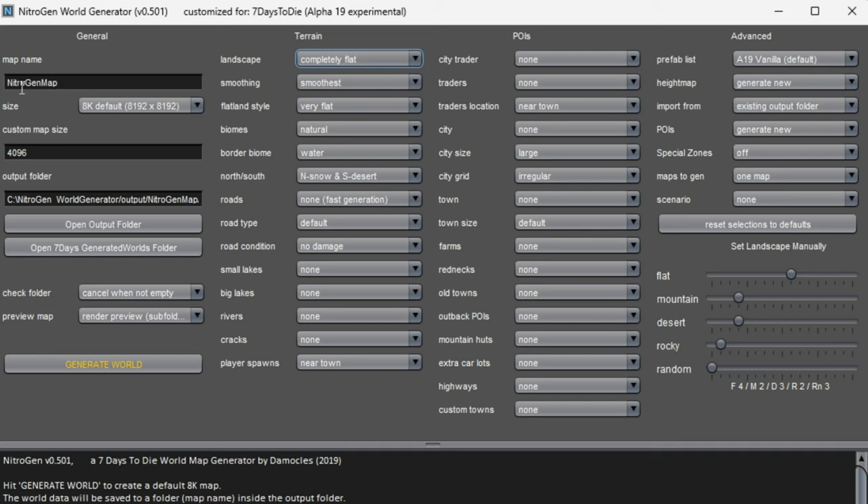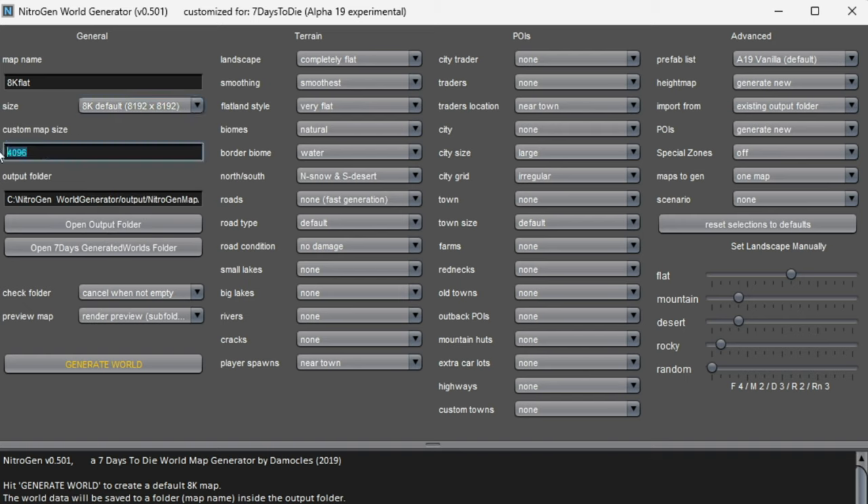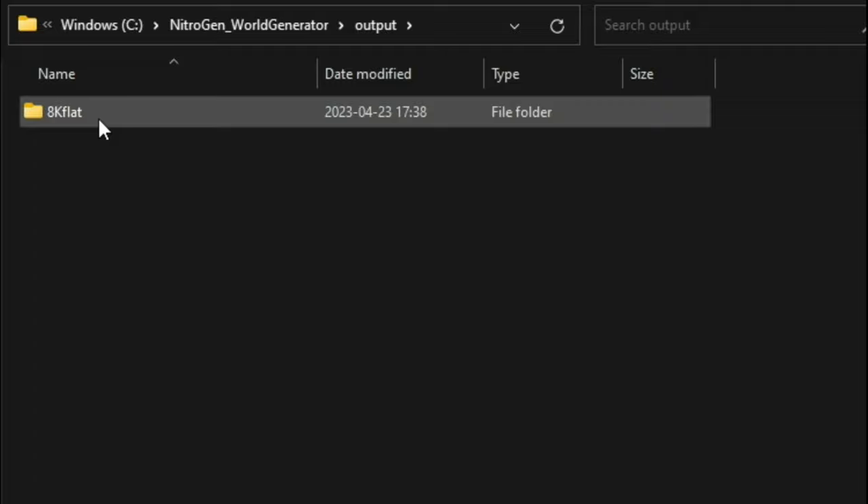By default it always has a map name of Nitrogen Map, and if you don't change this then you keep overwriting the maps you generate each time. I'm going to change this to '8k flat' so I know which one this is, and we're going to generate an 8k flat map. You can go smaller or bigger, and I've done this already with downloads available. There's the output folder, and I've told it to have a completely flat and smooth landscape with all other options turned off to keep generation very quick.